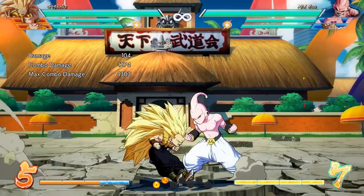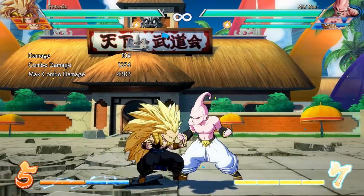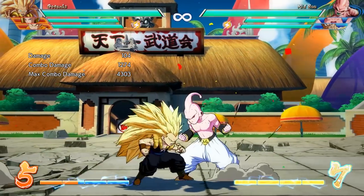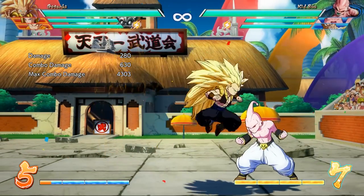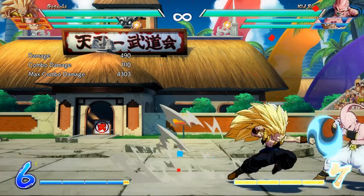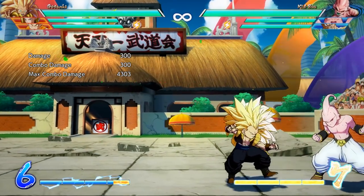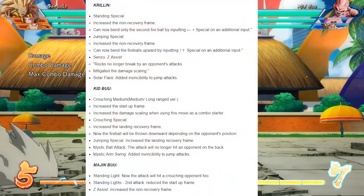The most important part of the Gotenks nerf is that if you use Vengeful Shout, the landing recovery frame is increased if you perform a feint. So the classic Gotenks mix-up of mouth beam — hold it and go for a light overhead — now takes a little more time for the light to come out, making it easier to block on defense. It doesn't completely kill the mix-up but it does make it a little easier to deal with.